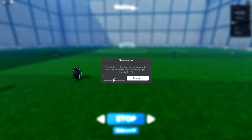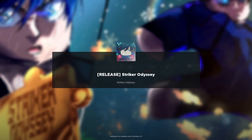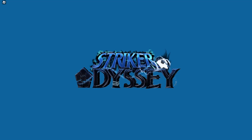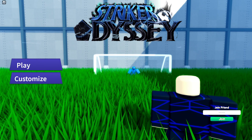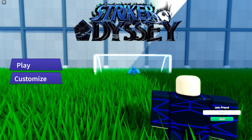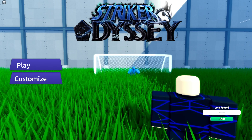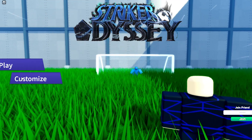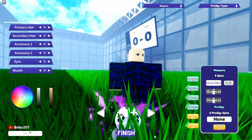The developer shut down the game, which is really nice. I'll be right back up and running guys. Anyways, there are new working codes in Strikers Odyssey. I'll be showing you where to redeem them and how to redeem them. Go to Customize — there you go, there is the codes section.